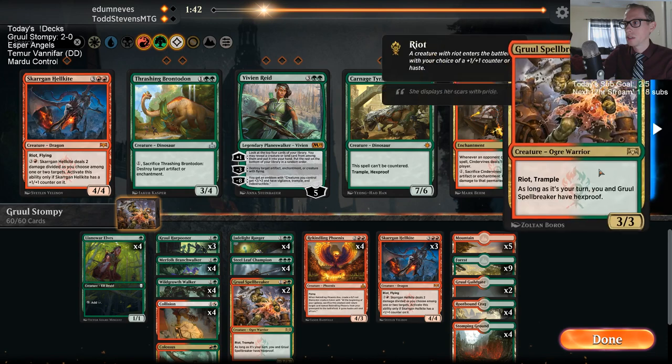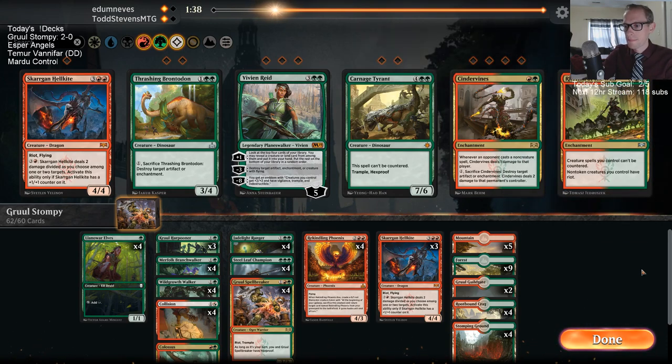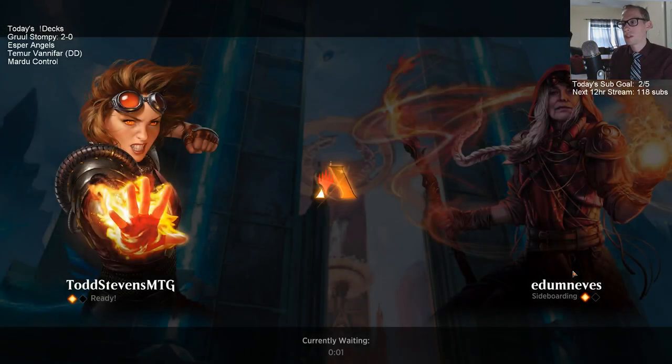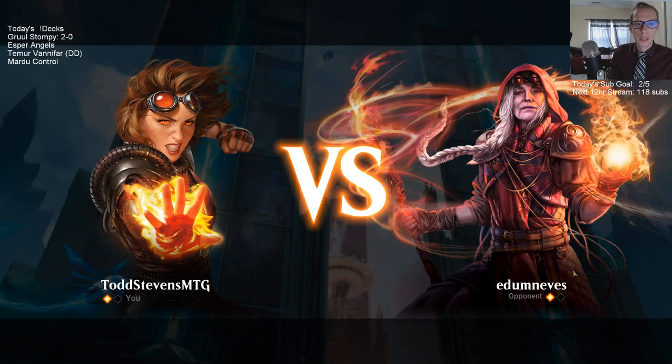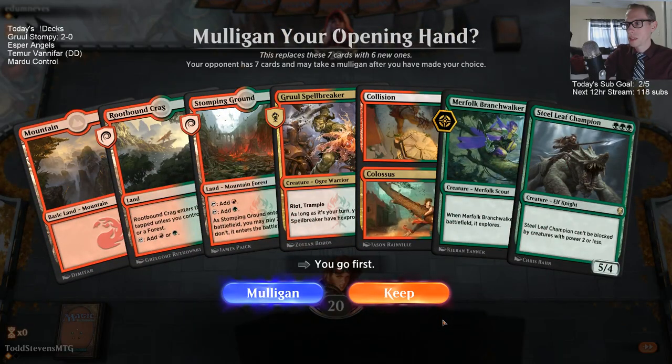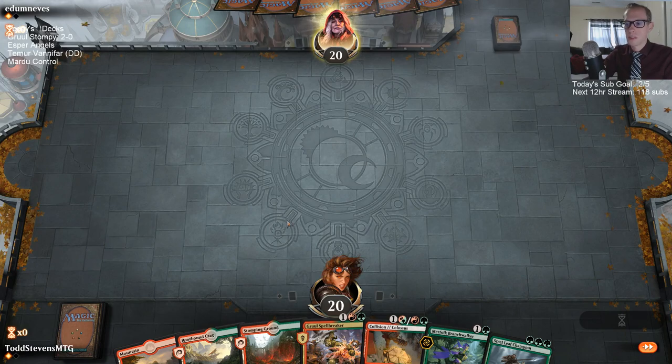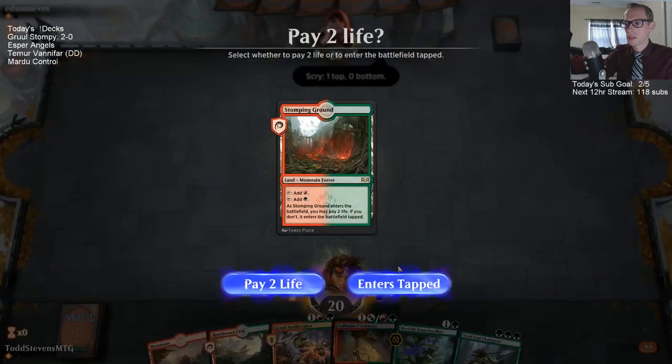Feels so bad taking out Spellbreaker here — Spellbreaker's got to be really good. Do I actually get rid of Wild Growth Walkers? I guess I'm going to get rid of another Hellkite and go down to two Hellkites. We're playing second — that's the hard game for us to win. We were going second and they had turn three Tempest Djinn. Them going first with Tempest Djinn immediately is how they can win. If they don't have Tempest Djinn immediately, it's really hard for them to win — that's certainly their most important card by a long ways.